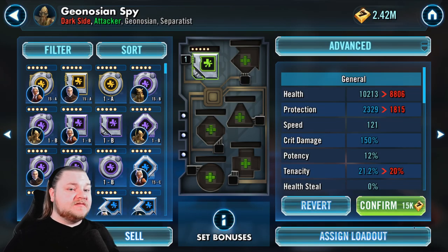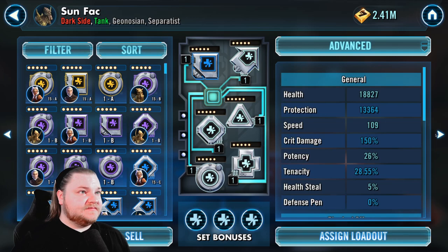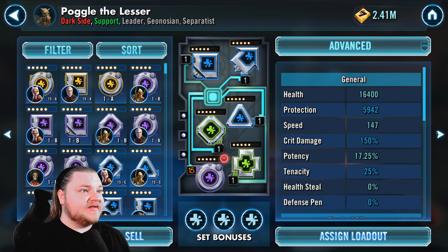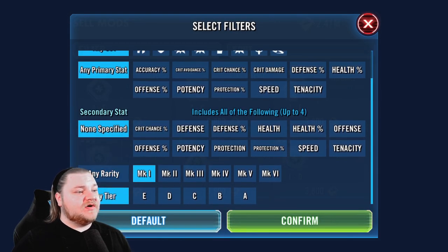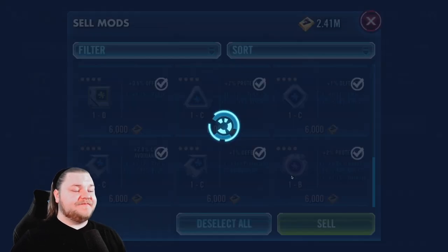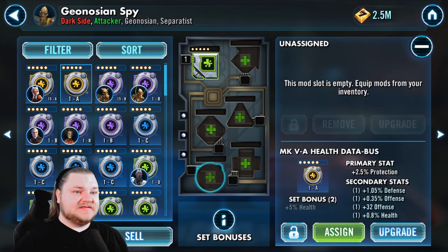There are a couple of four-dot mods — it costs a little cash to remove them. We're going to sell them all. Let's focus on Spy first because he needs mods. Let's filter and sell everything mark one, two, three, and four — do a brief scroll through to make sure nothing looks wrong. The main thing you want to be looking for is speed secondaries.